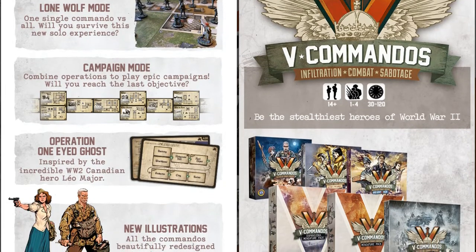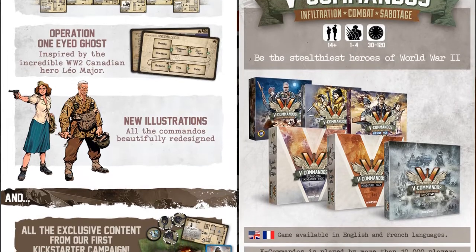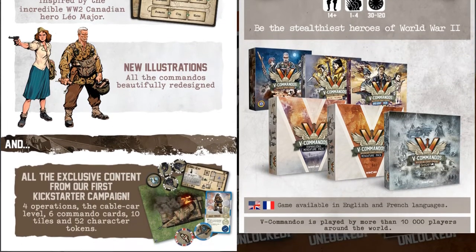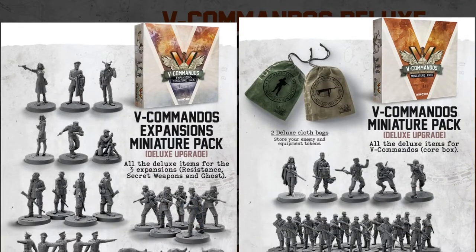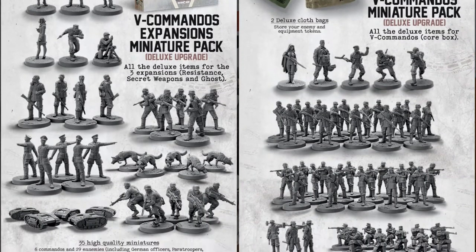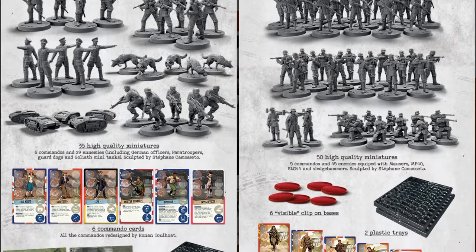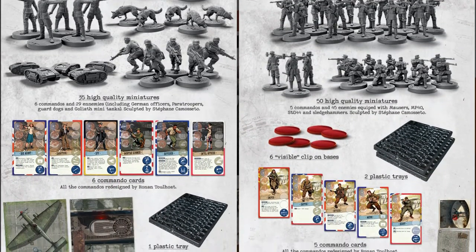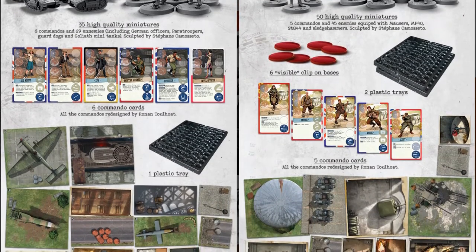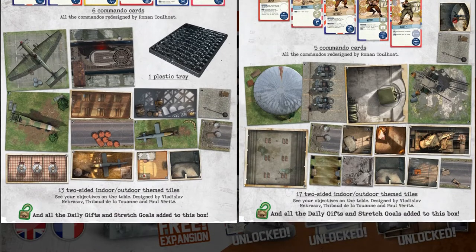There are two mini sets: one for the core box including 5 commandos and 45 enemies, all infantry, and a second set for the expansion includes 6 commandos and 29 enemies, including dogs and mini tanks. There are about 5 different tiers for those who already have the game and just want new content, and for those just getting into it. This campaign ends on April 16th, with rewards expected in March of 2022.